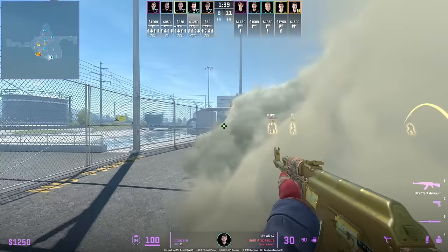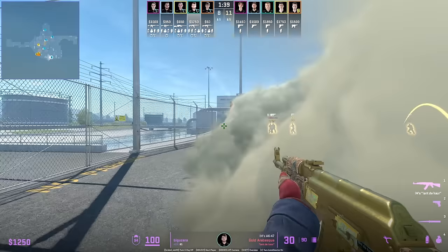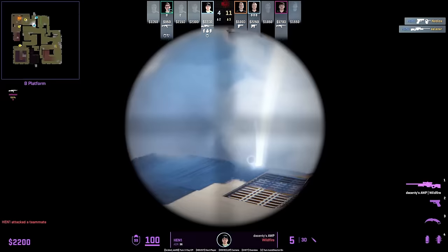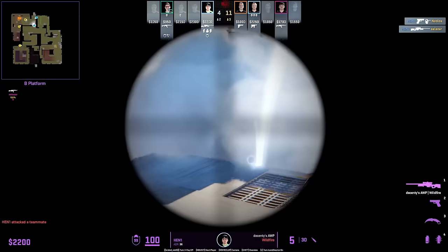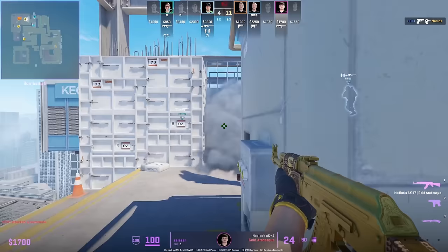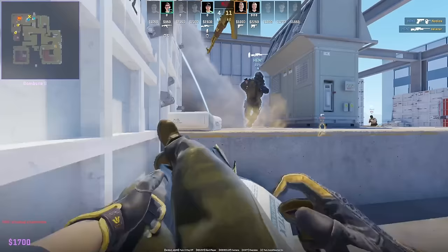Big Uzira sees the standard nuke outside smokes and sneaks towards the back of the smoke, hiding behind it as cover and peeking at the perfect time. Henny makes an insane play — he breaks the smoke, doesn't spot anybody, but the smoke comes back up. He flashes and jumps down, the flash lands behind him so he doesn't need to look away, while Salazar is forced to.